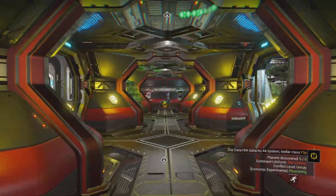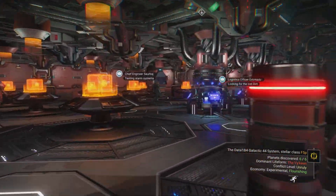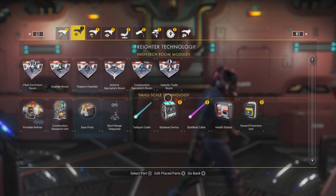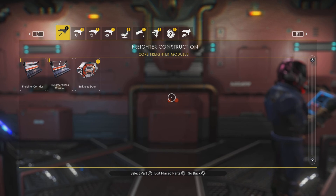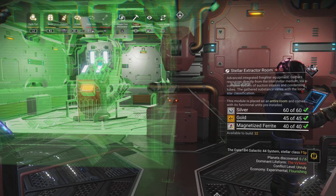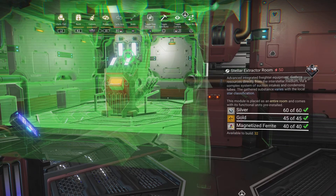Let's run back into the section where I have those set up. I have some extra space here. I'm going to find these in the building section — what am I looking for? Extractor. There it is — 60 silver, 45 gold, 40 magnetized ferrite.